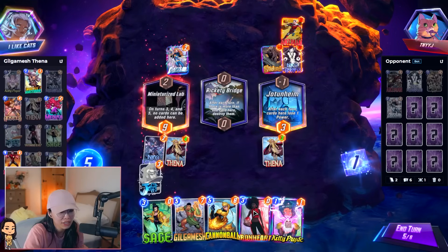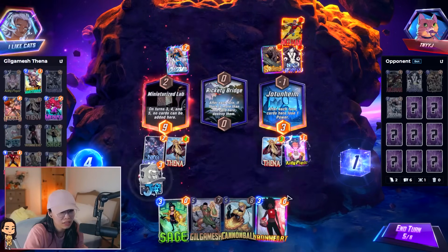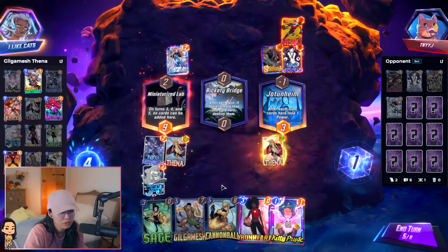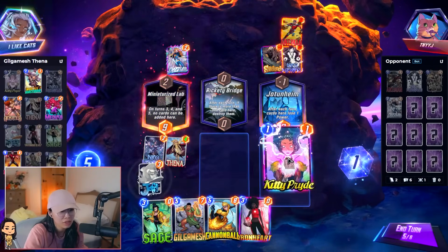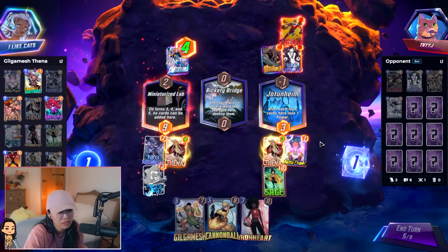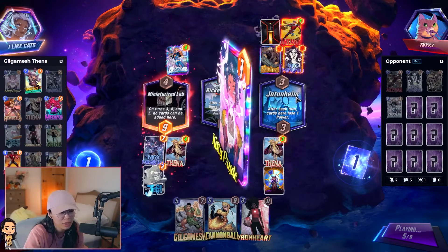I could play Sage and Ironheart like this, and then Ironheart. It's kind of awful. My Kitty will be teeny tiny, but it's fine.